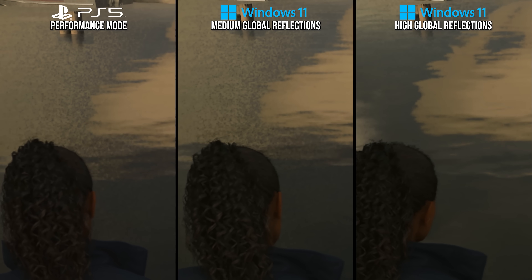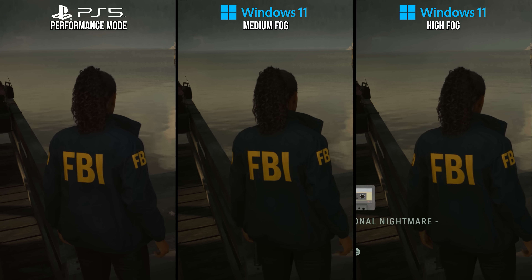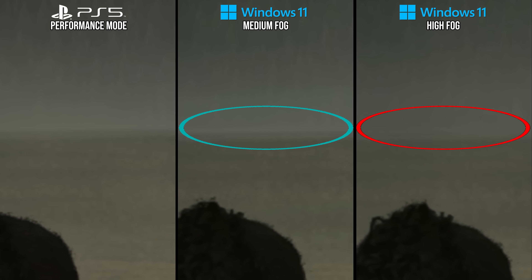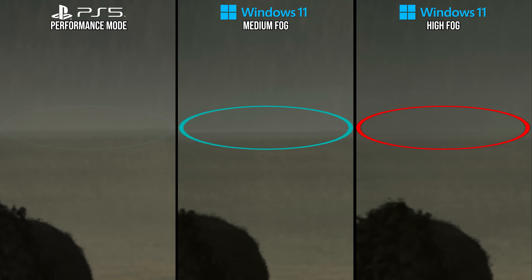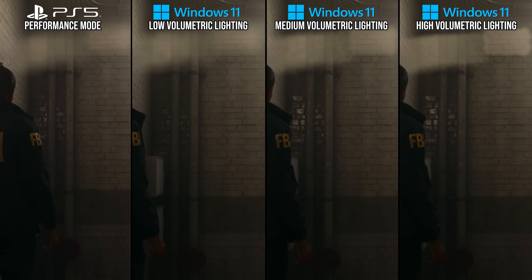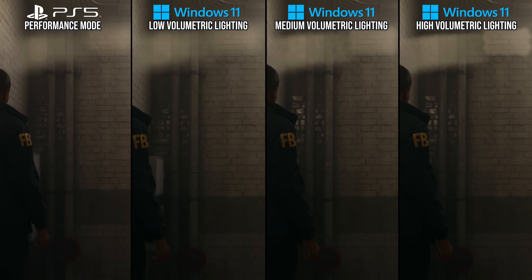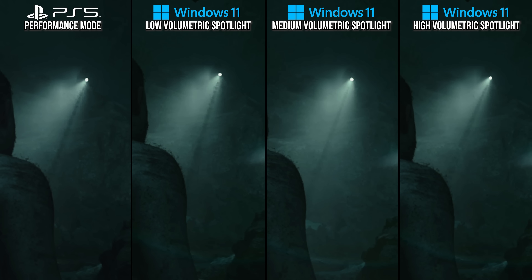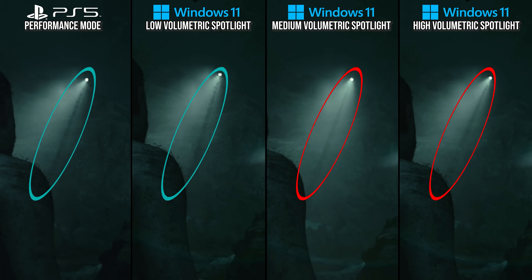Fog quality at a glance is subtle — on high, the fog reflects in the water so they mirror each other with no hard horizon line, while medium has that line on the horizon, and so does PlayStation 5, making it medium. Volumetric lighting increases the resolution of volumetric effects, and PS5 matches the low volumetric light setting in terms of fuzziness. The volumetric spotlight setting is subtler — there's added aliasing in the beam of a conical flashlight at distance on low, and PS5 has the same aliasing, making it a good match for low.